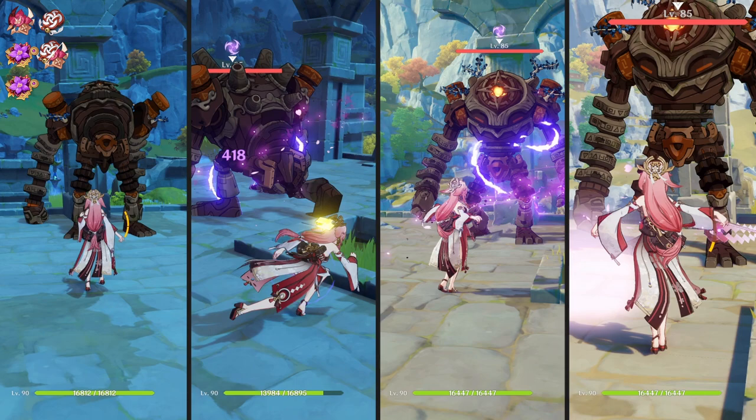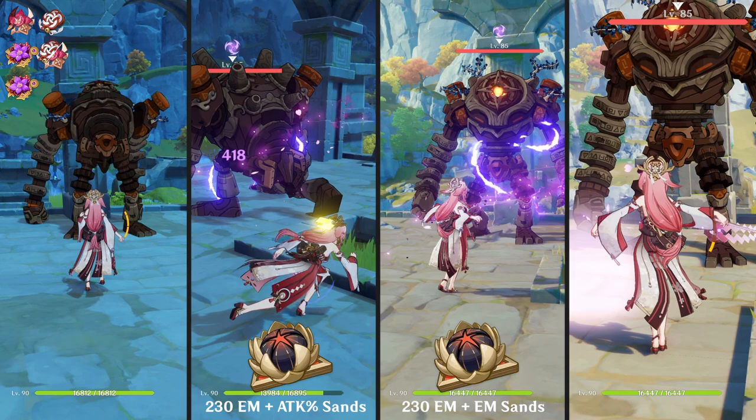For the variations for the Gilded Dreams set: first I'll be using Gilded Dreams with 230 EM plus an ATK% sands, then next I'll be using 230 EM plus an EM sands, and finally I'll be using 180 EM — meaning 2 party members having the same element — with an EM sands.